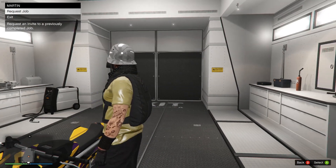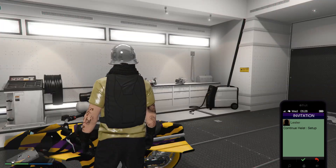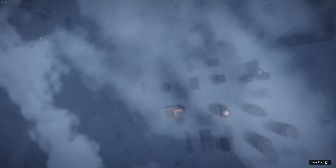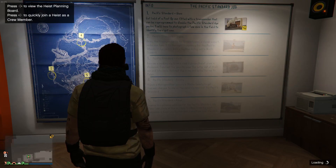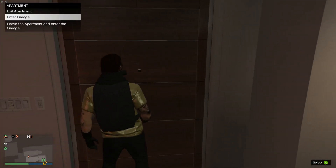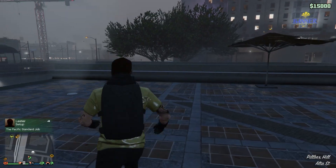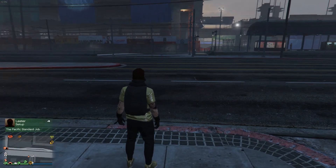Park your Oppressor inside the MOC and get off it, but don't leave the MOC — your character should be inside looking at your bike. From here there are two methods. I'll show the heist method: go on your phone and select the Lester setup heist mission. This teleports you to your apartment; once you're on the heist screen just hit B to go back into your lobby. There's also a Martin method that puts you into a loading screen — just back out and it works the same way.